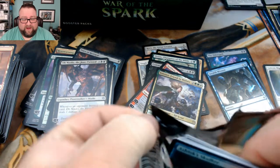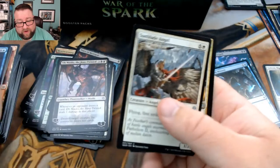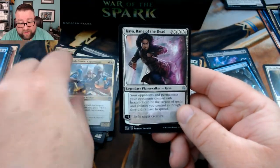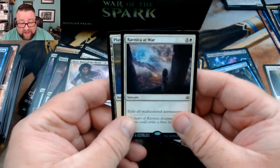Let's see what we got in this next one. We got another Sunblade Angel, a Tenth District Legionnaire, Kaya Bane of the Dead, and then we got Ravnica at War.